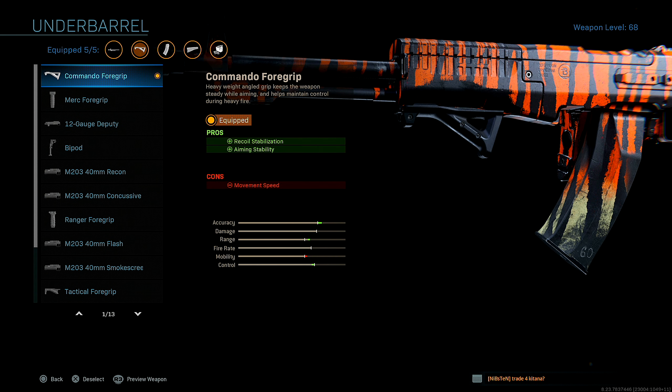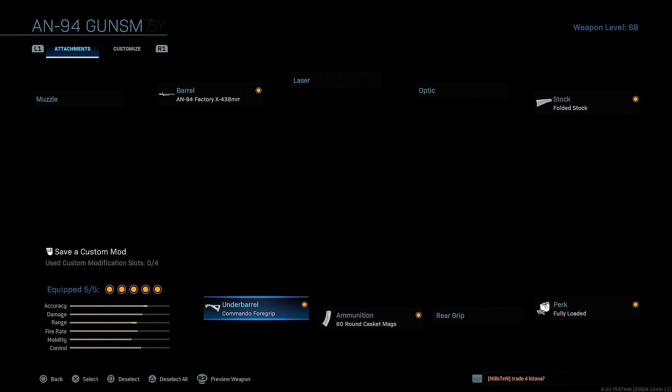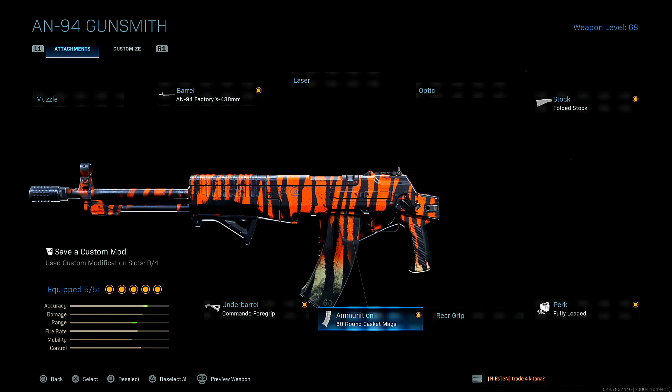Next up under barrel, I'm running Commando Foregrip for recoil stabilization and aiming stability. This is just preference for me, that's why I run Commando Foregrip. You guys could run Merc Foregrip or Commando Foregrip if that's what you really wanted to do, but that's what I'm running.